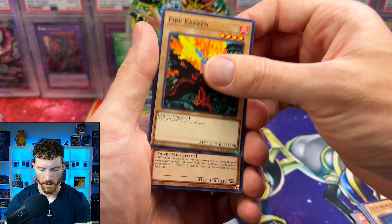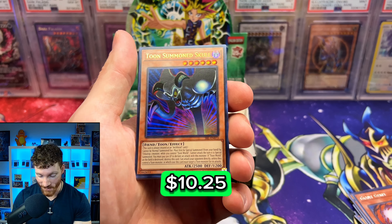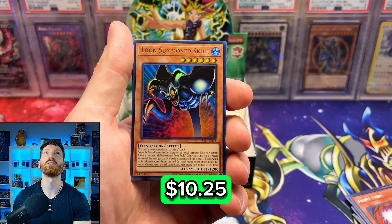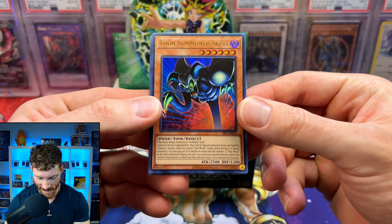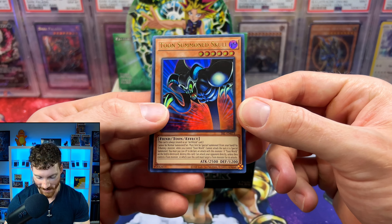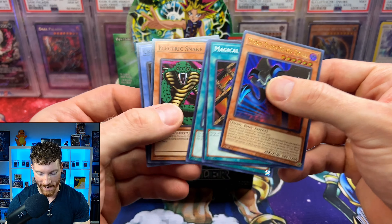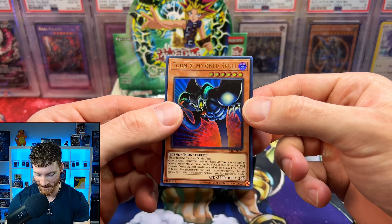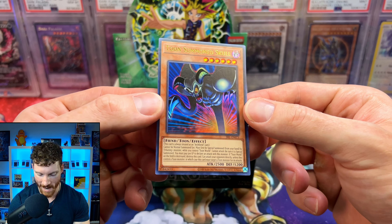Really curious — 10 years from now, do you think these will still be... Yes! We got the Toon Summon Skull! I am so glad! So we didn't get him the Toon Blue Eyes, but at least we pulled the Toon Summon Skull. I'm just fumbling over my words right now because I was not ready — I was not paying attention, I was in deep thought. There it is — the Toon Summon Skull. I'm very hyped for that.